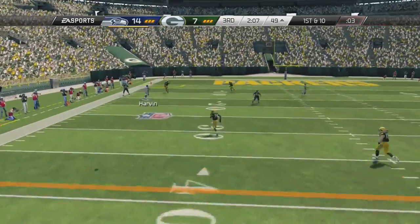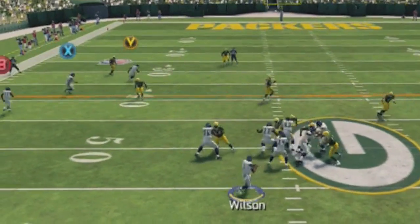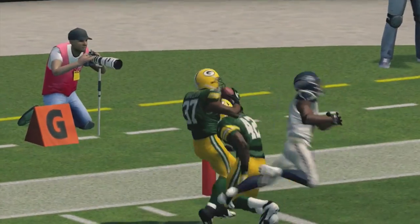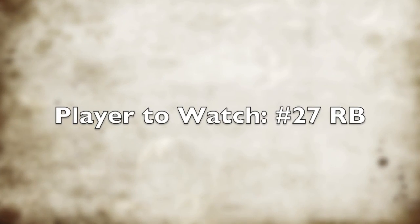Now, here you see I'm trying to run a play — I throw it deep, and I'm kind of more interested in the interception because look at me trying to sky. But look at 77 — you see the way 77 is roaming around like a free safety? That's pretty cool. Instead of just holding his stance, he was roaming around there. I like this animation here — I tried to sky up for that one, but Sam Shields made the interception. That was kind of cool to watch.